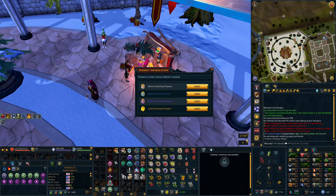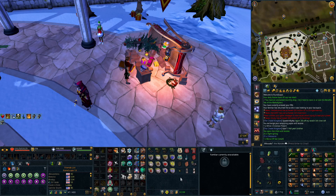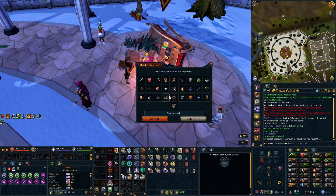Each one of these presents you open has various stuff inside, but they each also have a chance to give the green Santa hat, which is a new rare. They did say on Reddit that it might come back in events in the future, so it's not like the gold party hat which is a one-time thing. When I opened a present I got 25 oddments, 25 tight springs, and one small bonus XP star.